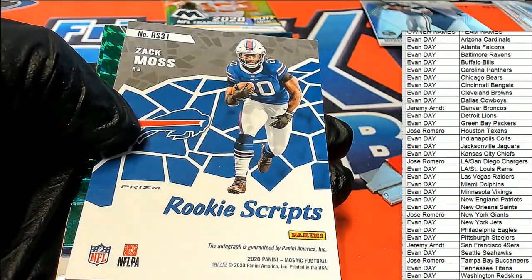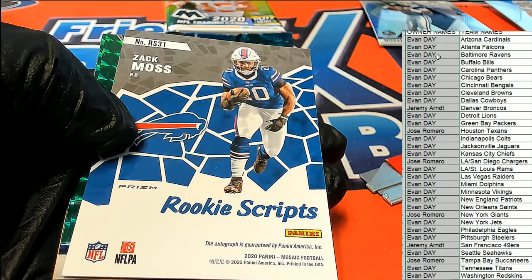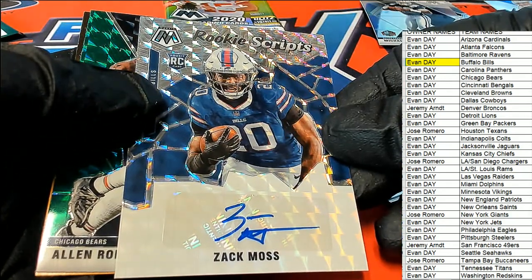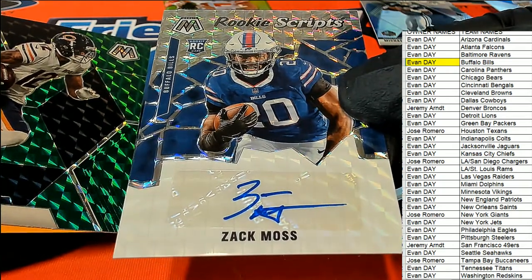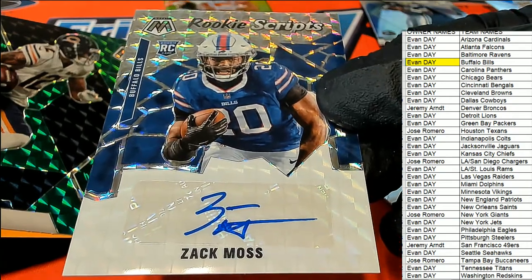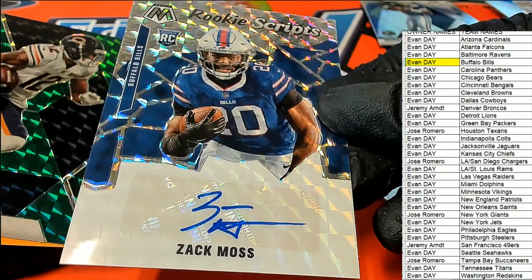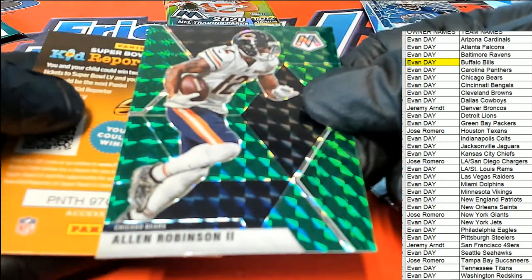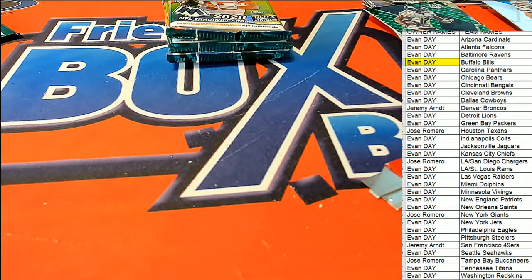It's a Zach Moss rookie scripts autograph hit — oh my goodness! A rookie scripts Zach Moss. Oh, congratulations Evan! It's Evan's Bills — it's Evan's Buffalo Bills and he's pulling heat around here with a Zach Moss rookie auto. One of the things that are really special about these blaster boxes is you get these rookie scripts, and that's very unique and nice. Man oh man, I'm really happy for Evan pulling that one down — that's awesome. Yep, that is his team and he just hit a sweet Zach Moss.